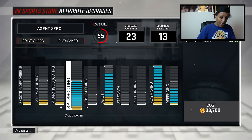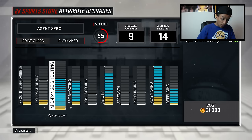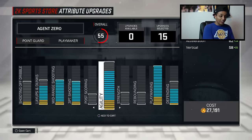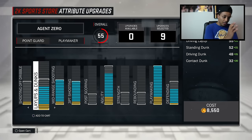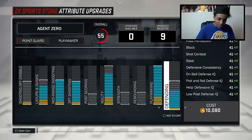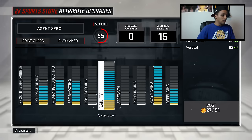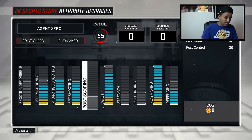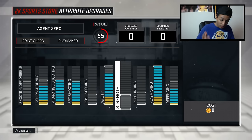I think three-point, mid-range, layups, and dunks are the main ones I need to focus on. Even if I max out shooting off dribble, I'm still not gonna be good at it. So I might as well be able to lay up, dunk, and at least shoot a decent mid-range and three-point shot. I'm gonna go ahead and max out my three-point shooting. If I max that out and then try to max mid-range, how much do I have left for layups and dunks? I think I'm cool with this. When I get the chance, I'll max out layups and dunks next, then defense, then agility, then shooting off dribble.